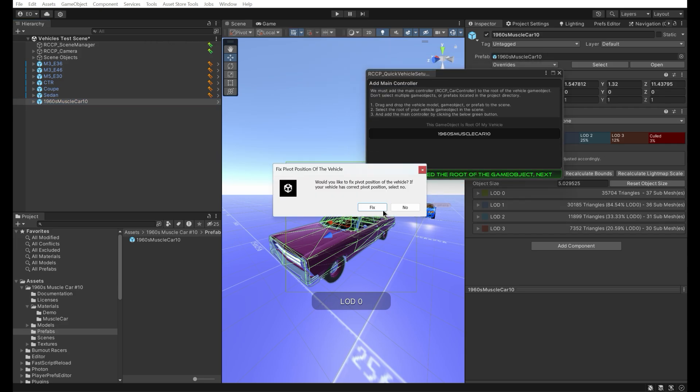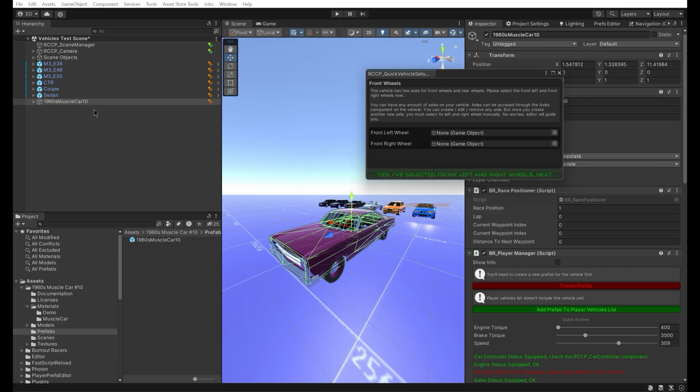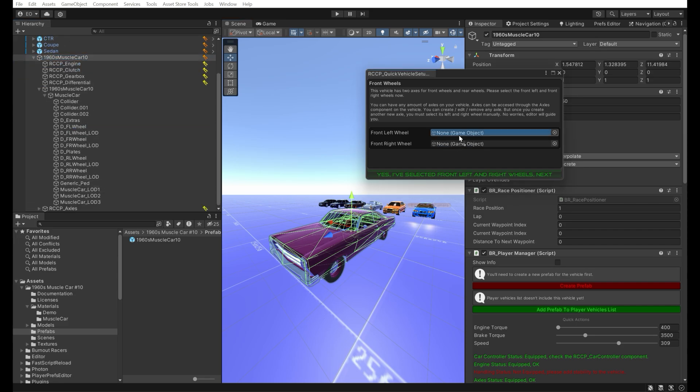I'll be using the quick wizard panel. All I need to do is select the front wheel models and rear wheel models. After that, we need a proper collider for our vehicle. This prefab has a collider already, so I don't need to add it again.